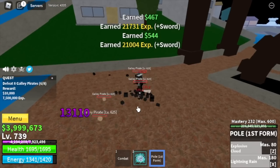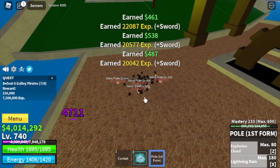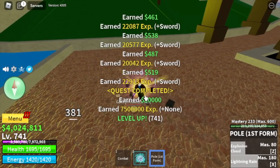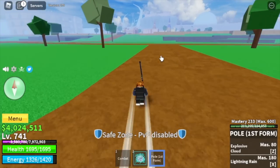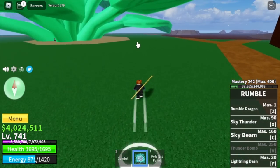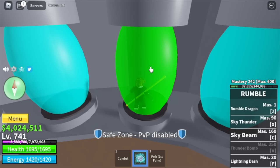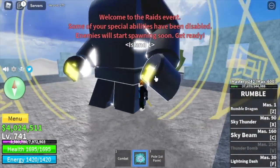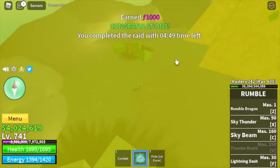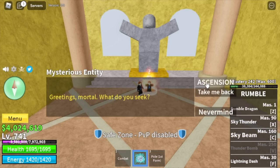Once you reach level 741, congratulations — we're heading to the second sea. I decided to unlock our first skill before we start grinding here. Shout out to my brother for helping me unlock the first skill, the Z skill. He carried me in the raid, so we unlocked our first Z skill for 500 charge.